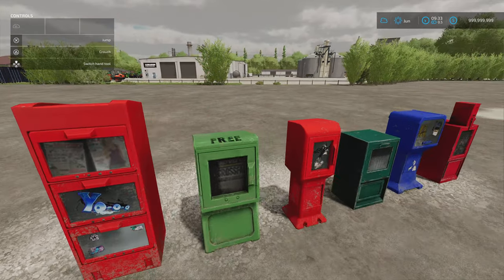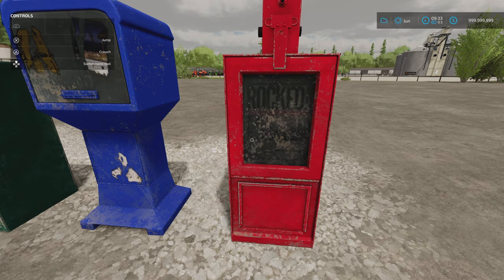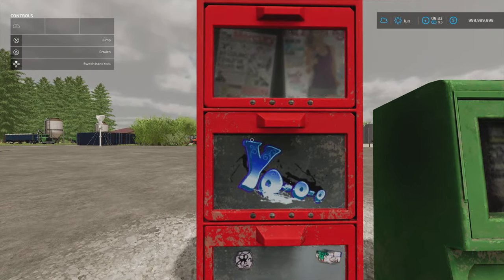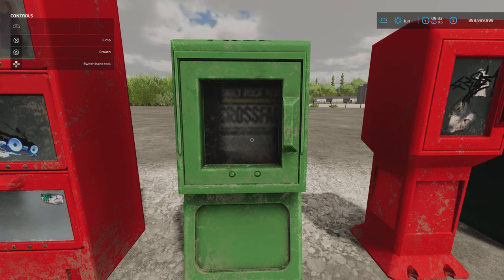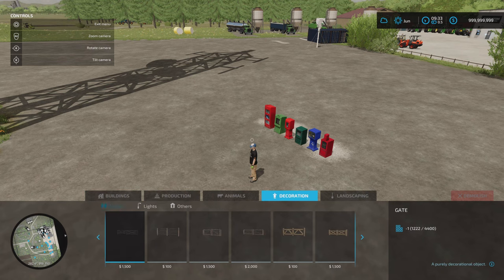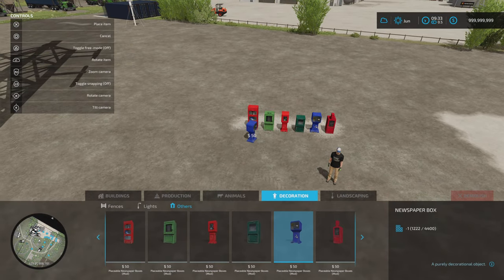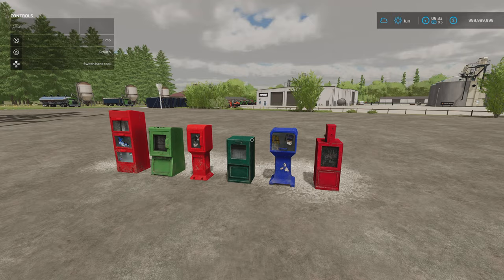This is the Apocalypse version, as you can see — the graffiti on them, very weathered. It's hard to say exactly what the graffiti reads. Under build mode, under decoration, under others is where you'll find them. 50 each, slot count will come down to one — they're two anyway, so not very high. That's how you place them and rotate them. Placeable newspaper boxes by FarmMods TV.